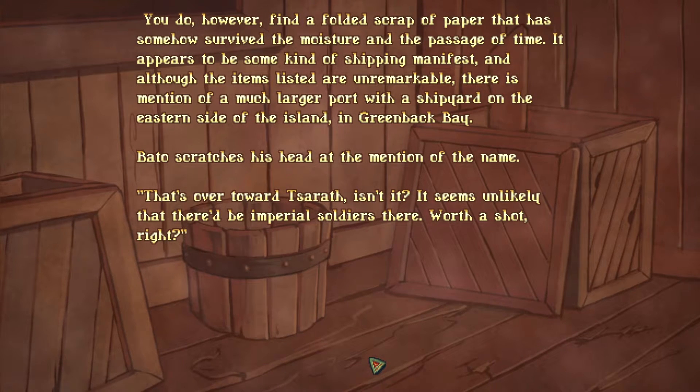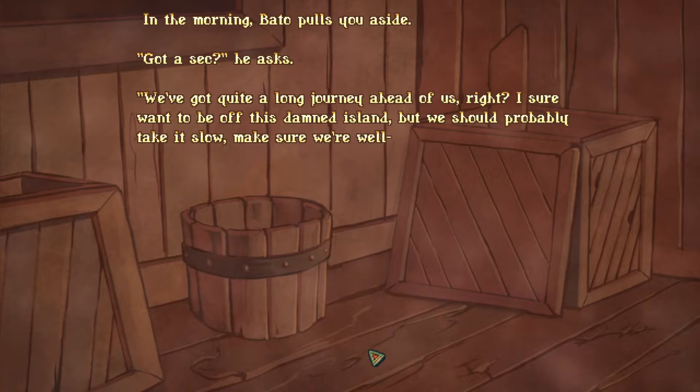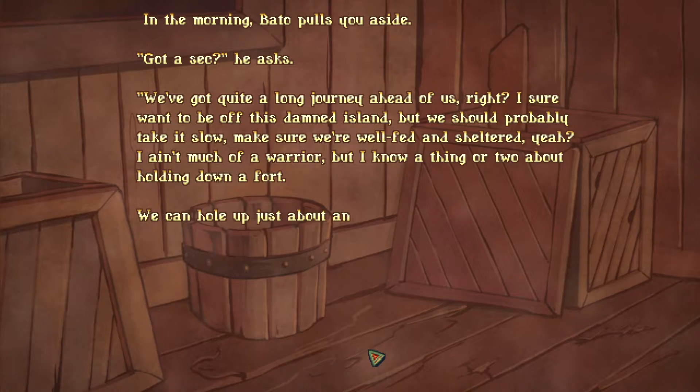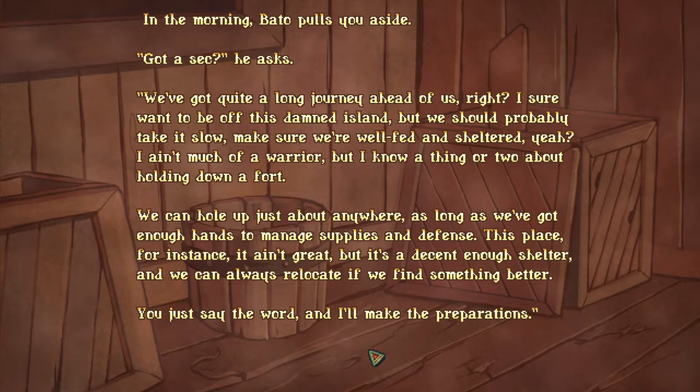Bata scratches at that at the mention of the name. That's over toward Tazarath, isn't it? It seems unlikely that there would be Imperial soldiers there. Worth a shot, right? In the morning, Bata pulls you aside. Got a sec? You've got quite a long journey ahead of us, and I sure want to be off this damned island, but we should probably take it slow — make sure we're well fed and sheltered. I ain't much of a warrior, but I know a thing or two about holding down a fort. We can hole up just about anywhere as long as we've got enough hands to manage supplies and defense. This place ain't great, but it's a decent enough shelter, and we can always relocate if we need something better. You just say the word and I'll make the preparations.